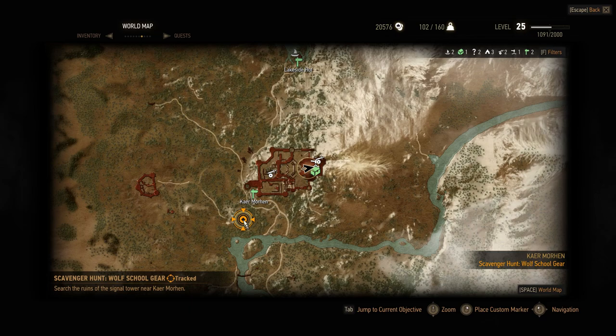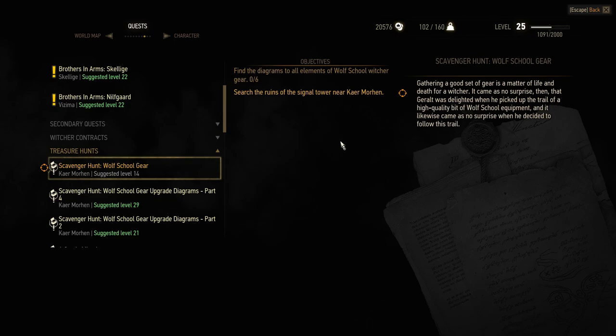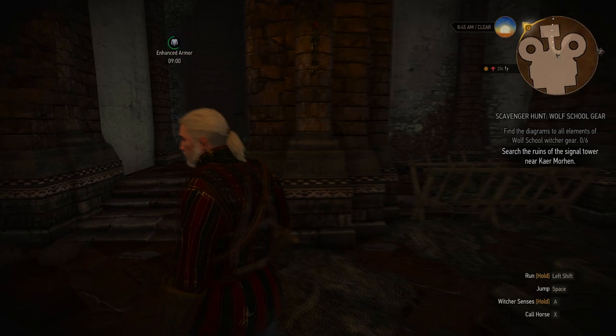It's a treasure hunt, and we're supposed to search the ruins of the Signal Tower near Kaer Morhen. As you can see on our map, it's pretty close by. So let us exit Kaer Morhen and see what's here at the Signal Tower, and see if we can't find some Witcher gear.